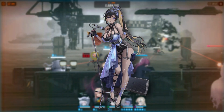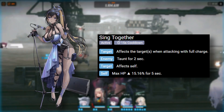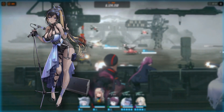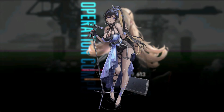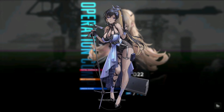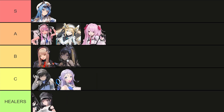Next we have Noise. She sort of acts like an off-tank support because she can taunt and increase her own HP. She also decreases the damage taken by her teammates. She has a very strong healing output from her burst, but it's held back by the 40 second cooldown. Her taunt is also not that great compared to other characters. She has enough utility to not be totally bad, but she does underperform compared to the other supports in the game. So I will put Noise at the bottom of B tier.